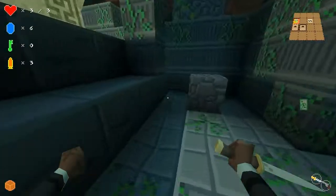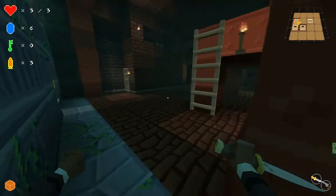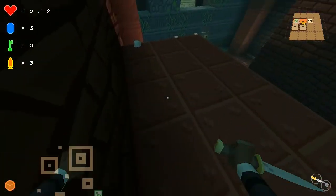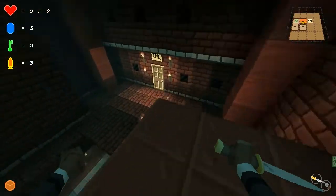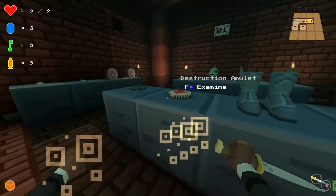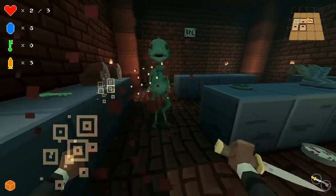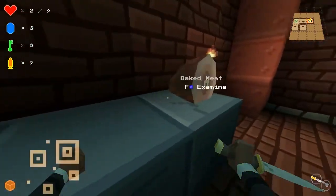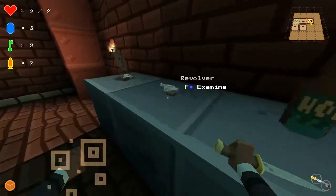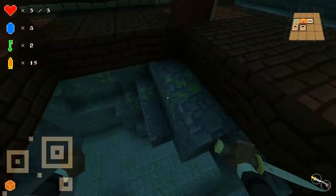Sturdy. Mystical barrier - I think it's the one where I can produce my own squares. I must say I do prefer the teleporting. Only got 3 life, which is a bit of a... Speed boots. Destruction amulet - I'm going to steal that. Poor old shopkeeper, that's the way it goes. You just need to do these things. Let's go down again.